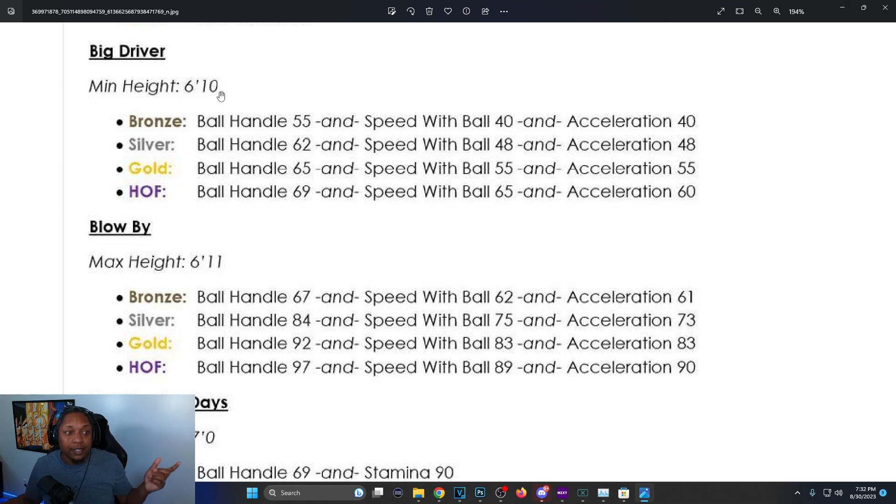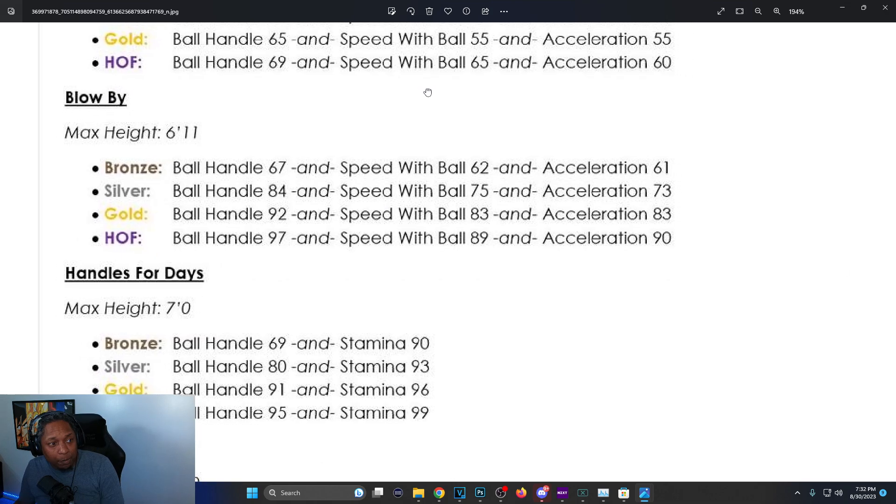Big Driver is basically the quick first step for big men: bronze is 55 ball handle with speed with ball 40 or acceleration 40, silver is 62 ball handle with 48 acceleration. These are all ands — no ors — so you gotta meet all three requirements. Blow By badge: max height is 6'11, Hall of Fame is 97 ball handle, 89 speed with ball, and 90 acceleration.